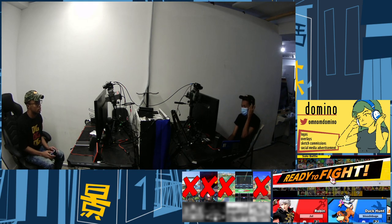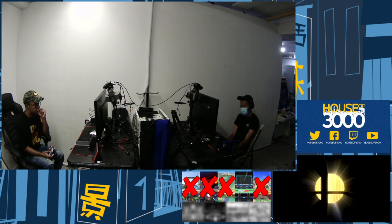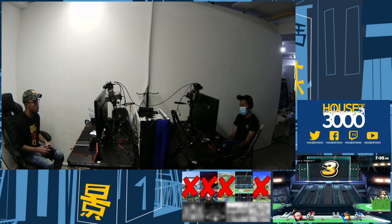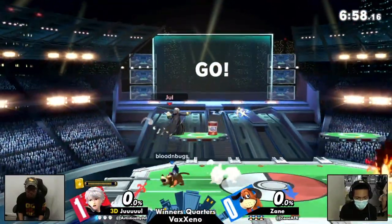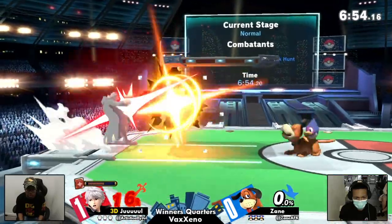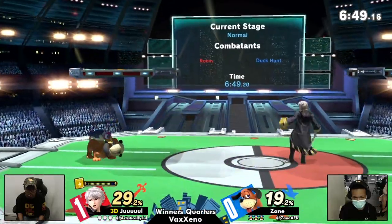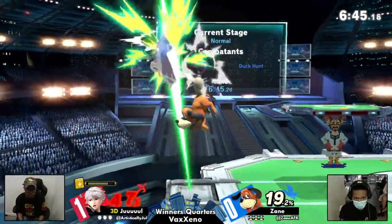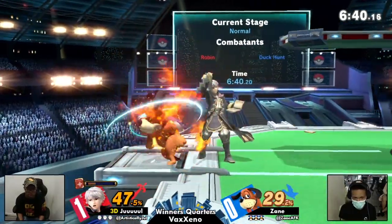I could be wrong — there might have been some reason why that wouldn't have worked, but it feels like that should have been the play. Even if he was just going to throw him off stage, the back throw. And another part of that is one of Robin's win conditions essentially is arc fire at the ledge into an aerial. It seems that Zane had taken a ledge option into it — he had to regrab the ledge — which I think might have just been a straight-up flub for Zane.